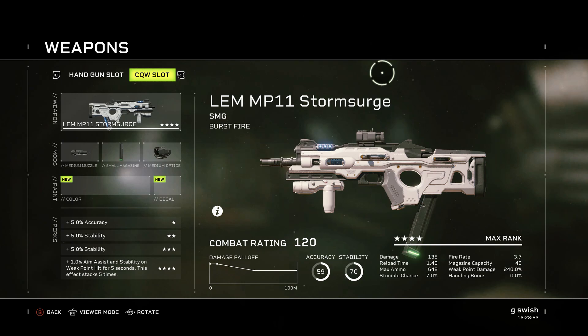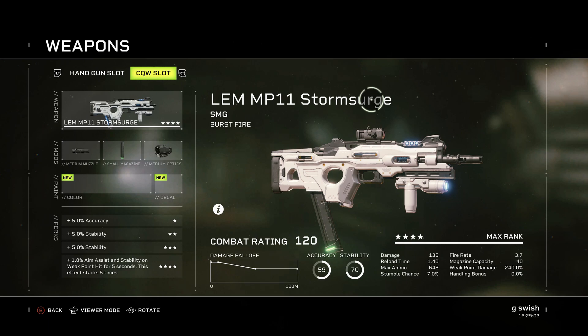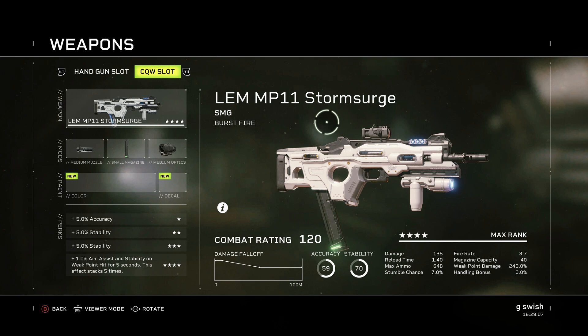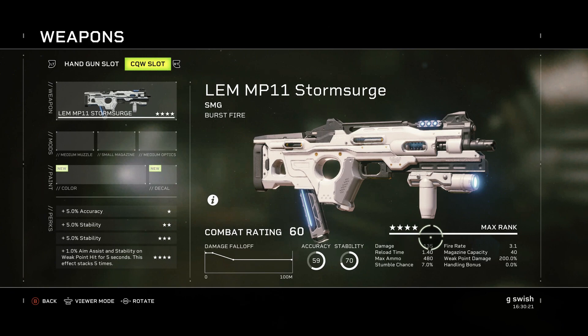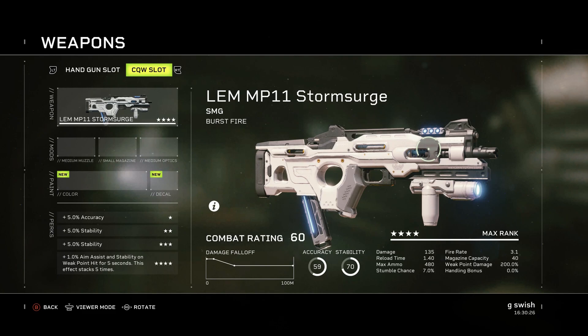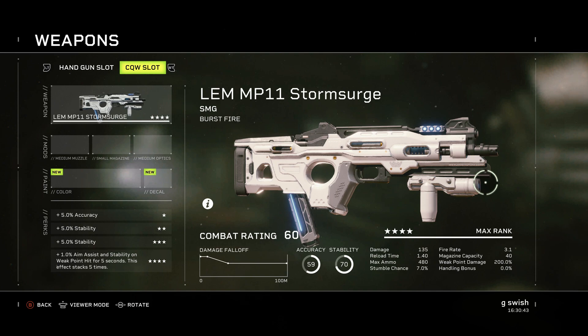First up, we're going to jump over to the LEM MP11 Storm Surge. This is a really nice gun to use; however, it is completely different to what you'll be used to if you're using other SMG variants, because this one is burst fire. Very different to what you're used to — you're probably used to spray and pray, this is not like that whatsoever. You'll have a tiny bit more accuracy, a bit more stability, and you'll want to aim for headshots. The damage is pretty good overall.